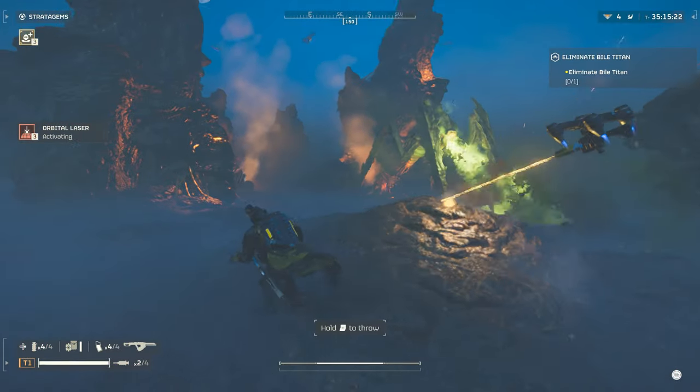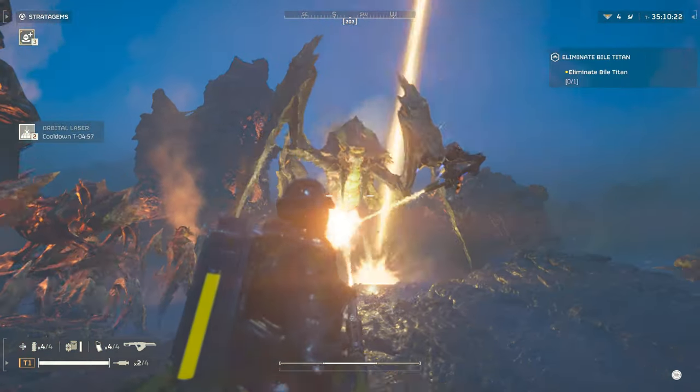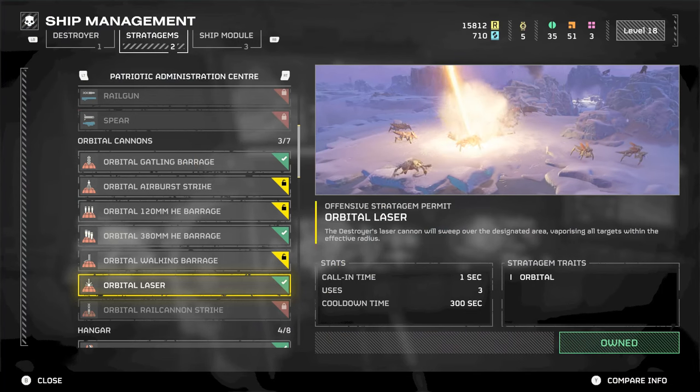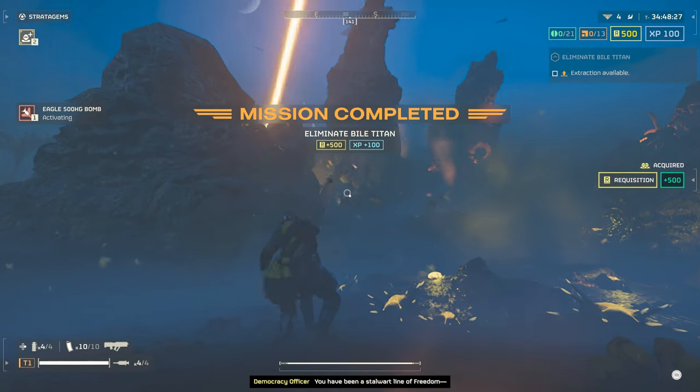Bile Titans are always a huge problem, and although sustained fire with the Flamethrower will take them down, their huge health pool will make this totally pointless as they stomp you into dust. Other high impact stratagems like the Orbital Laser or the 500kg Bomb will always be favoured here.